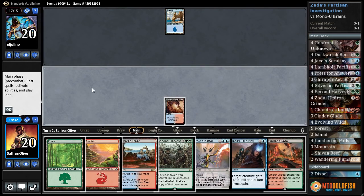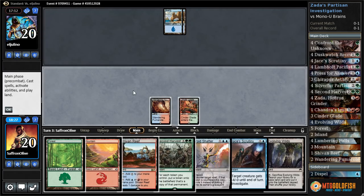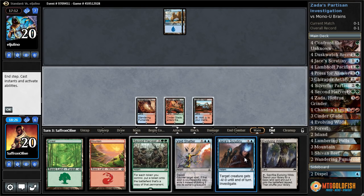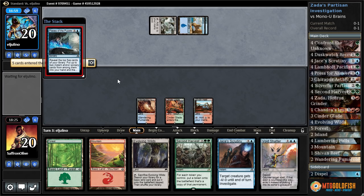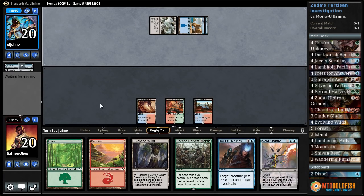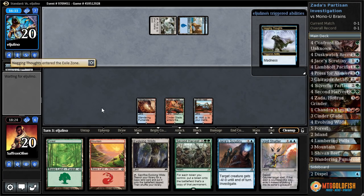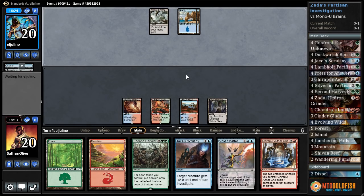Fumarol will go, and I'll just play Cinderglade — we're not doing anything this turn anyway. Shivan Reef, so we have a counter available for Brain in the Jar or something. We're not going to counter Pieces of the Puzzle. They get an Anticipate and probably Nagging Thoughts. They take the Rise from the Tides. Opponent has to discard, pitches Nagging Thoughts. Evolving Wilds, pass the turn — not really any sense to Ether Grid here.